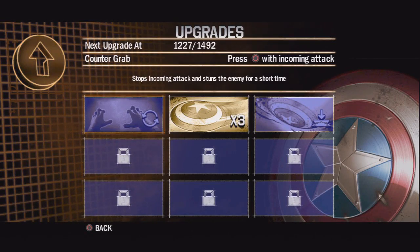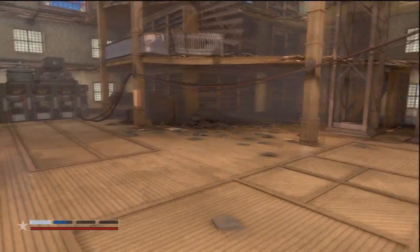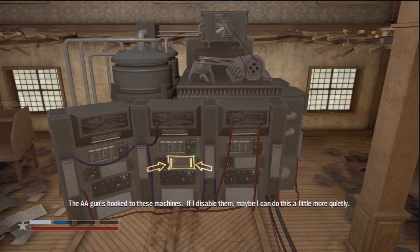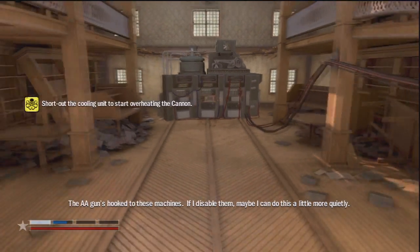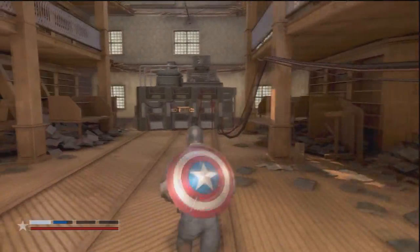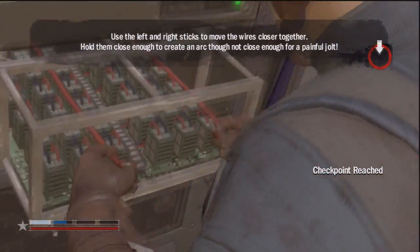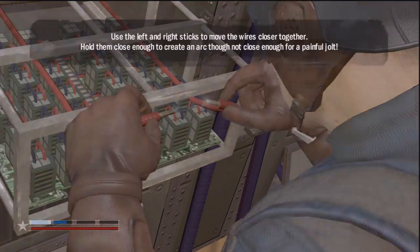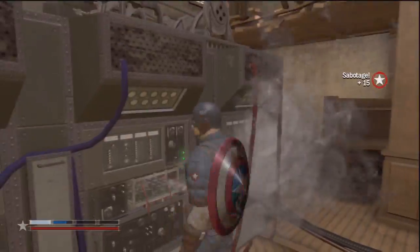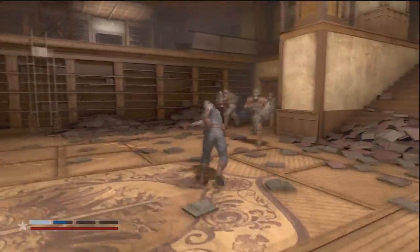Next upgrade at 1492. The AA guns are hooked to these machines — I disabled them. Maybe I can do this a little more quietly: short out the cooling units, start overheating. I got this. One down. Sabotage! I wish the Beastie Boys would just stop and start playing.